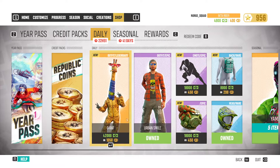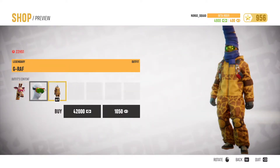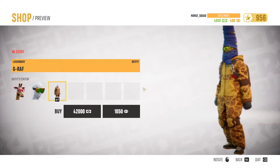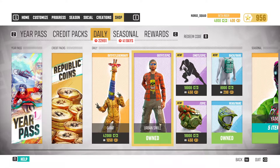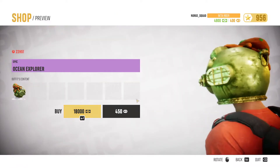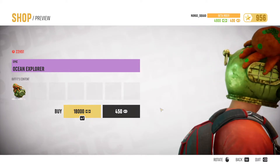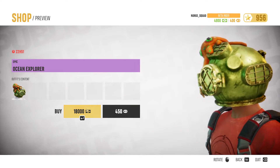Okay so we got a new giraffe bundle — or outfit. Can't really see them but you can see them all here. We got the Urban Smile back. I have that already so I can't really show it, also this one. We got a new helmet — Ocean Explorer. It's 450, or 18k on one of the backs.